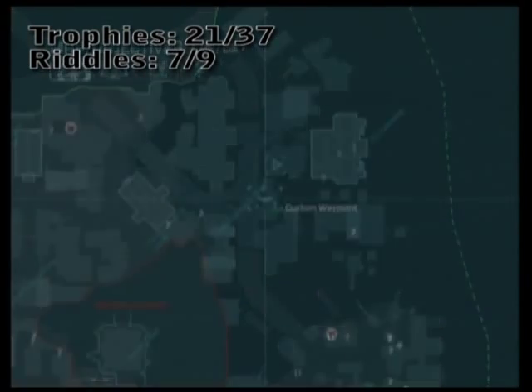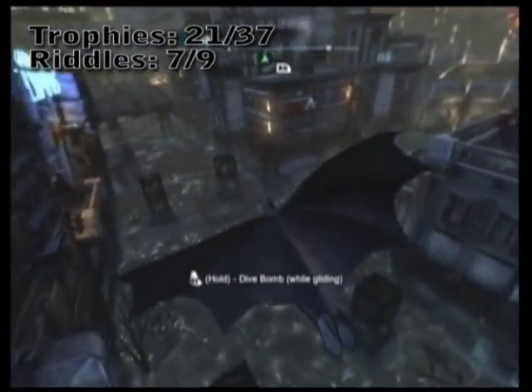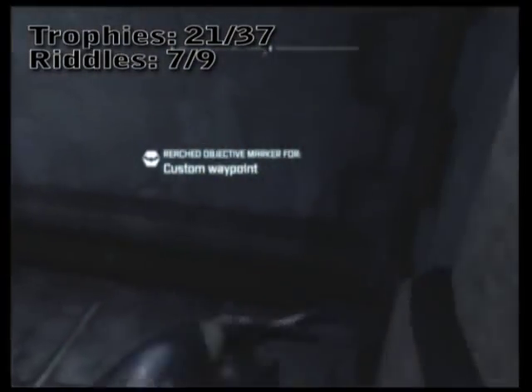Remember where we took the snapshot of Zeus throwing the blue thunderbolt? Well, underneath that is a platform you can glide into that has a breakable wall. I'll go onto this little balcony here and just crash on through.